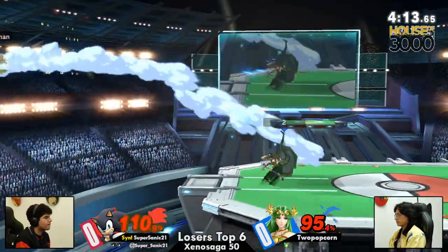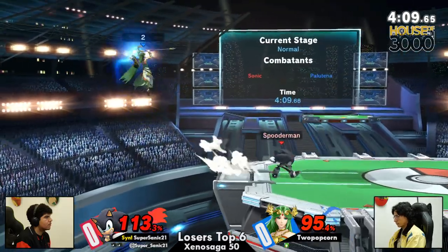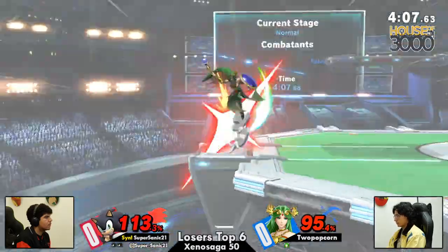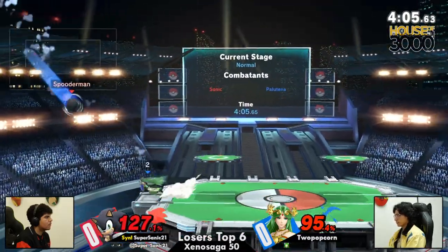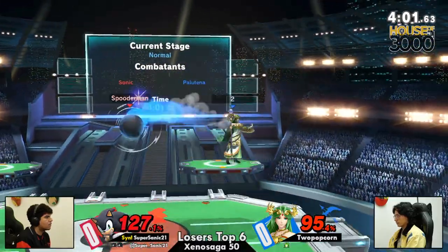All right, good ground, we out. Doesn't really have much in the way of edge guarding Sonic, sadly. We're not seeing a lot of exploding flame here from Two Popcorn — he was using that pretty liberally against Helper, just trying to get back on stage.